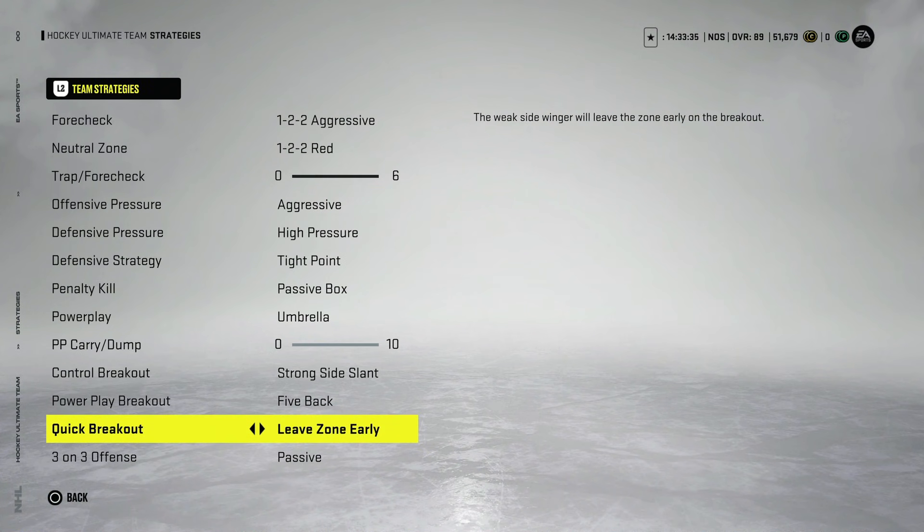Next I want to discuss the breakouts, because it's an effective way to actually break out the puck and it's really where your offense starts. Once you get the puck in the defensive zone, I want to show you how to effectively break it out. Leave zone early will have your far side winger beeline out of the zone. If you're getting pressured a ton, switch to close support because you just need an outlet to get the puck out. I'll show you how to use leave zone early very effectively.